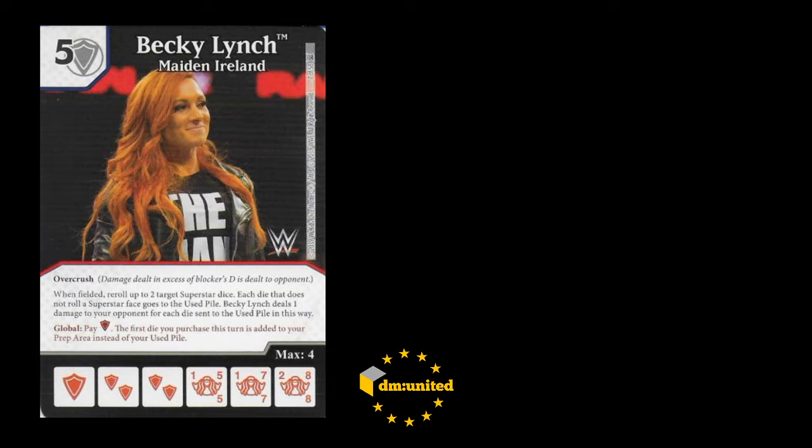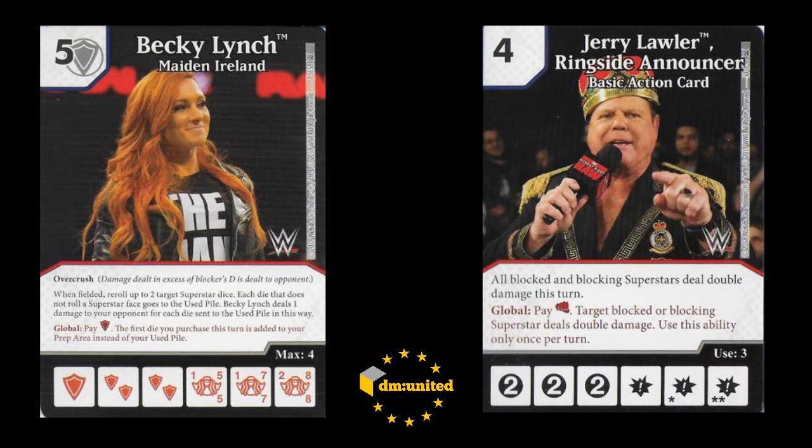So without further ado, let's crack on. You can see Becky Lynch, Maiden Island is on the screen. I think we all know what she does by this time. So Ben, tell us a little bit about how your team evolved. Yeah, it wasn't really anything particularly fancy to begin with. It was a Becky Lynch team. She's obviously the best card in modern, in my opinion. And then classically paired up with Jerry Lawler - the basic action card with the global predominantly. You can double her overcrushing damage, which is pretty strong.